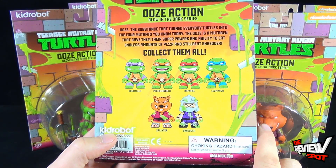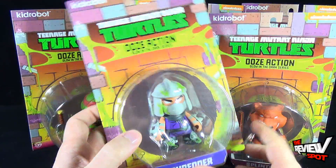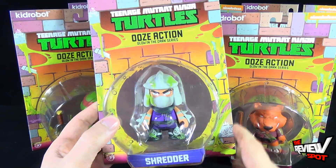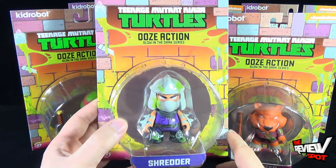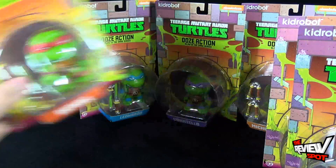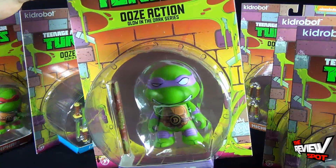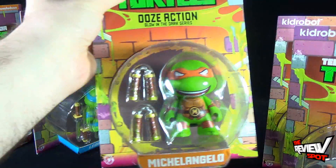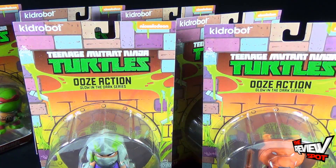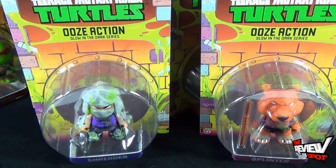You can see they're quite covered in slime. I love the expressions on the turtles though. The collection of six — I'll open these up shortly. You get Splinter, Shredder, Raphael, Leonardo, Donatello, and finally Mikey at the back. Spot's gonna take a break and get these opened up. When we come back we're gonna get a better look at the Teenage Mutant Ninja Turtles Ooze Action glow-in-the-dark series figures.